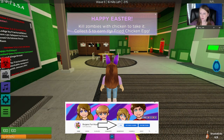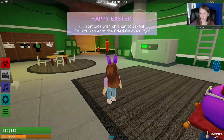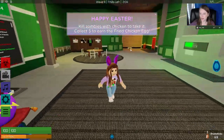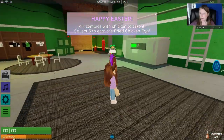So you see it says: Happy Easter — kill zombies with chicken to take it, collect five to earn the fried chicken egg. So we have to kill zombies that have a big chicken leg. We have to wait for this next one to start, and then we'll give it a go.